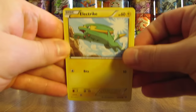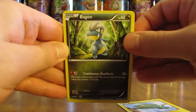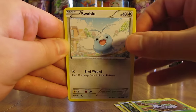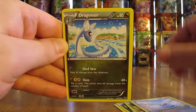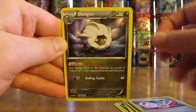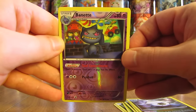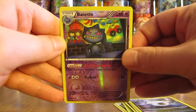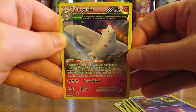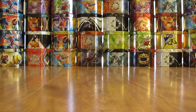The first pack starts off with an Electric, followed by Bagon, Pidove, Nincada, Swablu, and Dragonair. Then Glide Spiritlink, Shell Bell, and a reverse holo of Vespiquen — is that a rare? Yes it is! A great way to start off this opening: a rare reverse holo of Vespiquen. And the final card in the pack is a Togekiss holo. Two rares in a pack — one holo, one rare reverse holo.